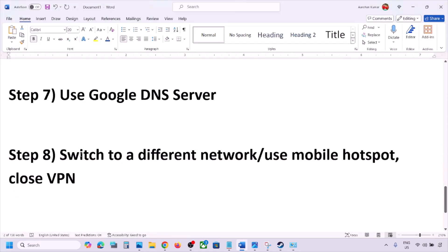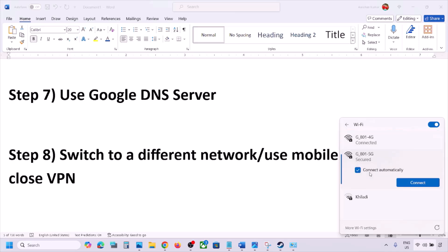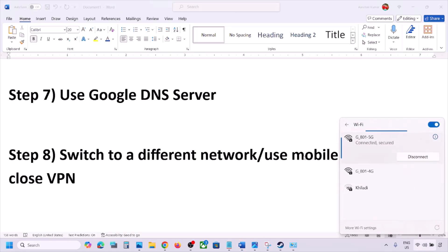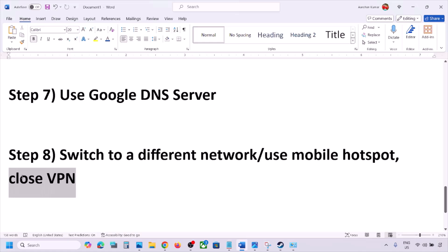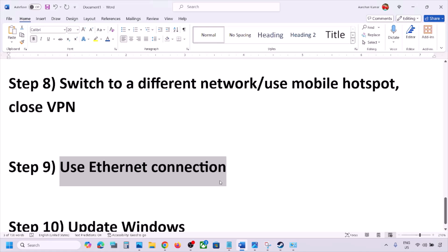The next step is to switch to a different network. If you have another network available, connect to it and check. You can even switch to a mobile hotspot — turn on data and hotspot on your phone, connect your PC to it, and launch the game. If using VPN, close it and check. You can also try using an Ethernet cable connected to your computer's Ethernet port.